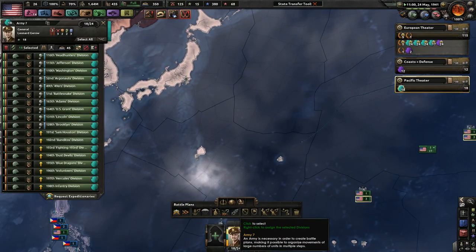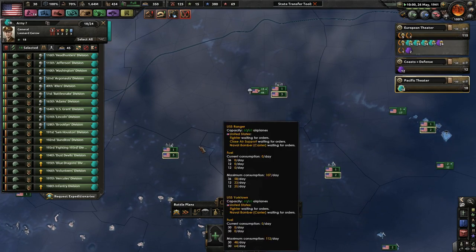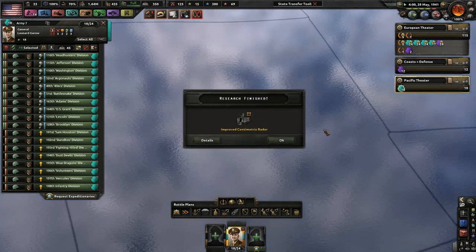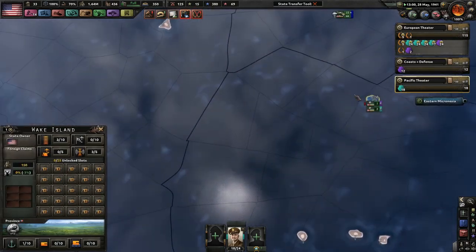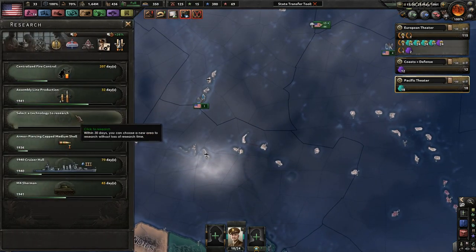I don't know if the AI has been scripted to do any paratrooping. I might have actually seen them do some paratrooping in my other campaigns not on this channel. They might do some paratrooping and I really don't want them to capture this air base. We have 18 divisions total in the Pacific — some on the Hawaiian Islands, Wake Island, Johnston Atoll, and Guam is over here.